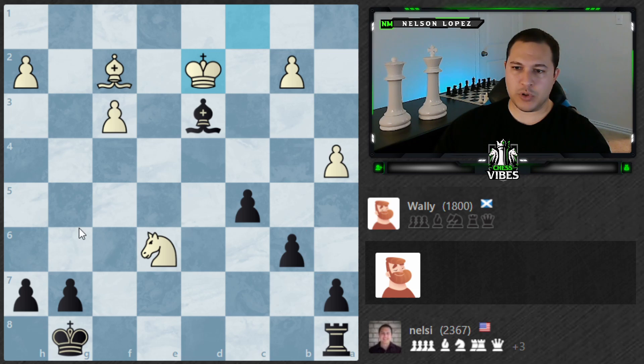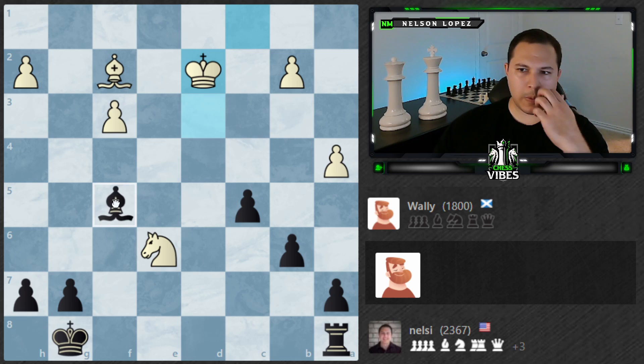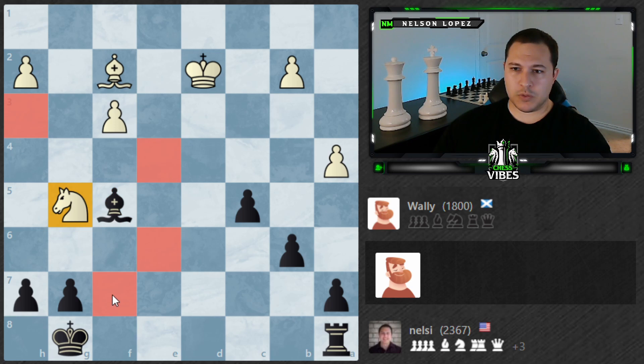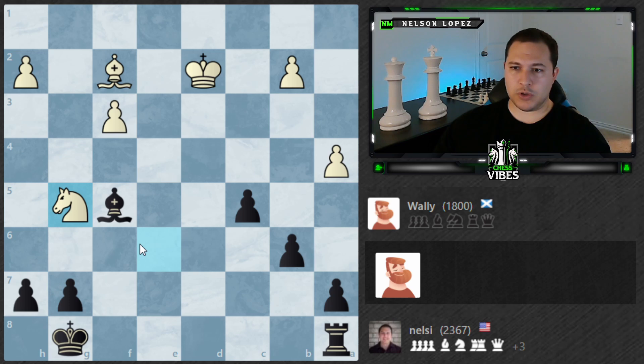We've got to move the bishop somewhere — maybe here. This almost looks trapped, which means I should be able to force a trade by playing h6. Which is really good for me. Let's do it — trade pieces. Remember, when you're ahead, you want to trade pieces, not pawns. And that's what I'm doing here.